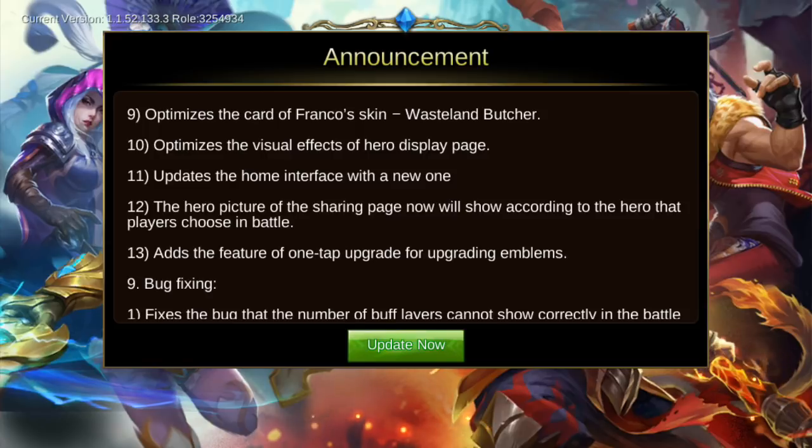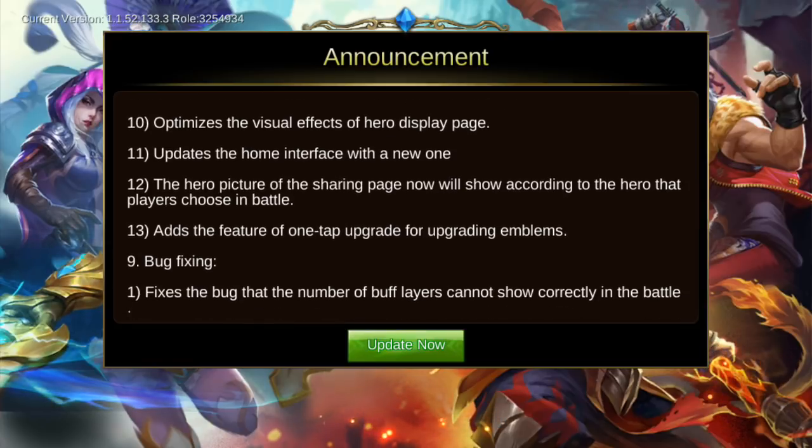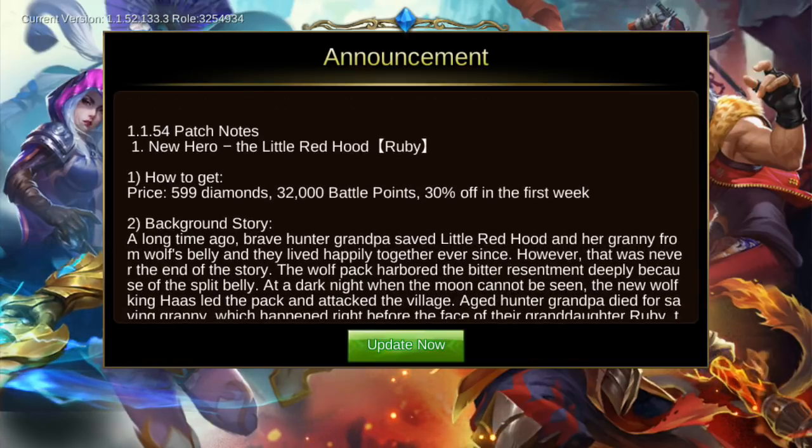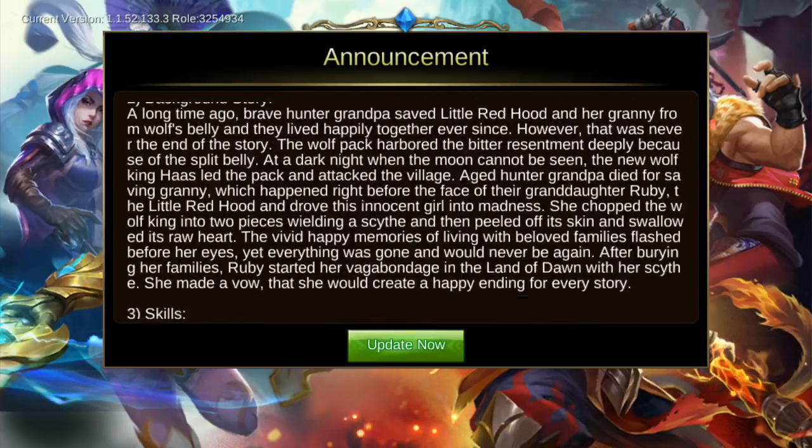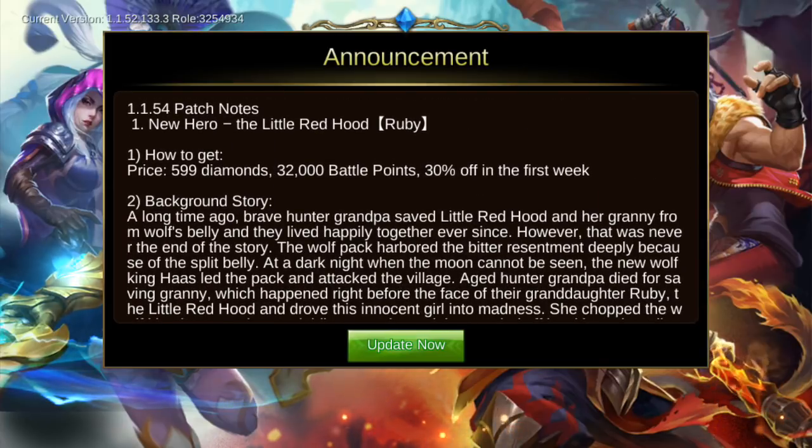For bug fixes, they fixed the bug where the number of buffs could not display correctly in battle. That's pretty much all the updates in this 1.1.54 patch. I hope you guys got this update announcement — will you buy the new hero Ruby or any of the new skins?